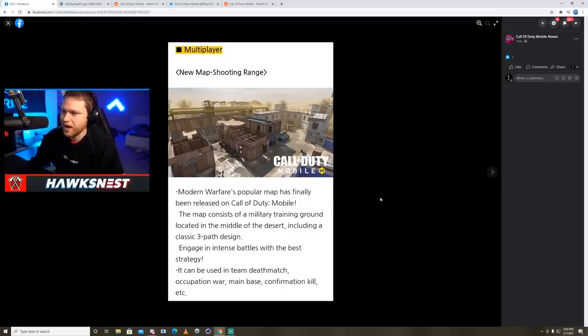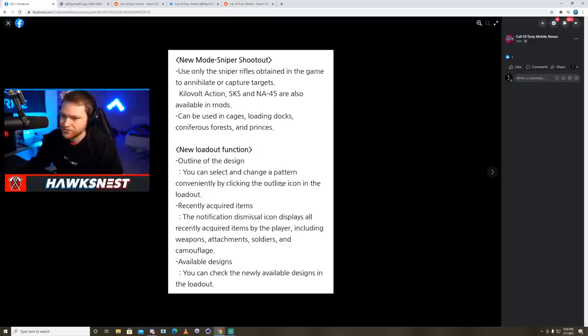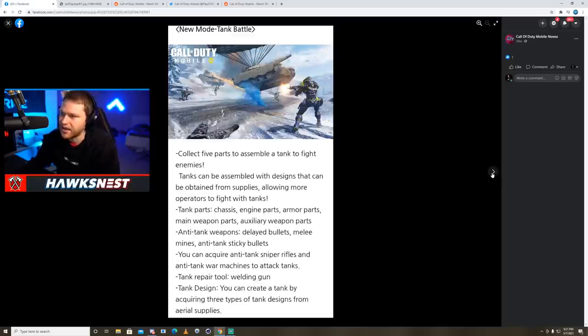After that we have a new Shooting Range map, which I won't read into too much. We're also getting Shipment — the original Shipment, not Shipment 1944 — as another new map. There's also a new mode called Sniper Shootout. There's a new loadout function where you can select and change a pattern by clicking the outline icon in the loadout. There's also recently acquired items, so you can see a list of all items you got recently to find them easier, and an available designs option to check out newly available weapon skins. There's also a new mode called Tank Battle inside BR.